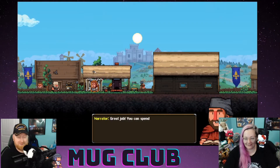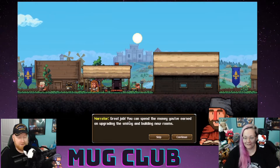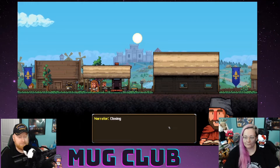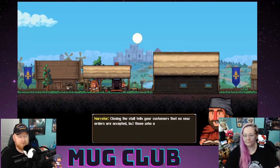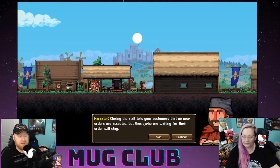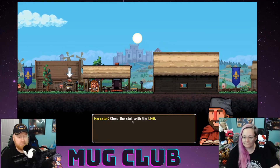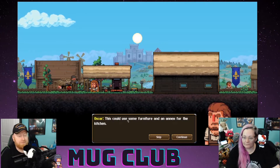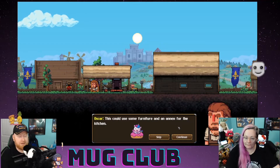Great job! You can spend the money you've earned on upgrading your smithy and building rooms. Before building, let's close the stall. Closing the stall tells your customers that no new orders will be accepted, but those who are already waiting for their orders will stay. Close the stall with the left mouse button.